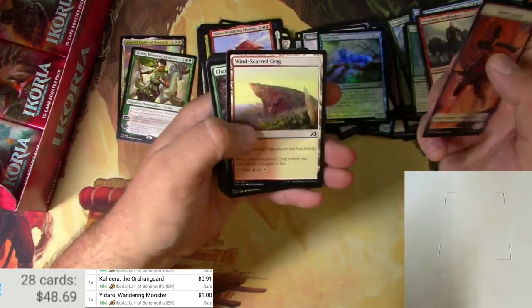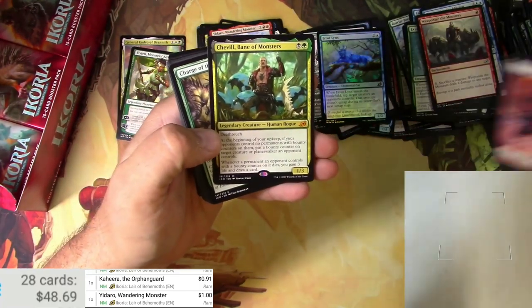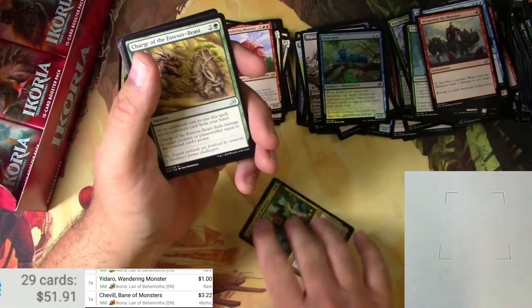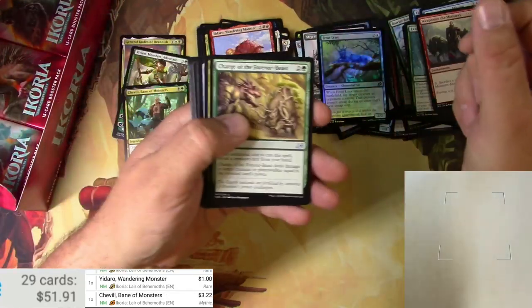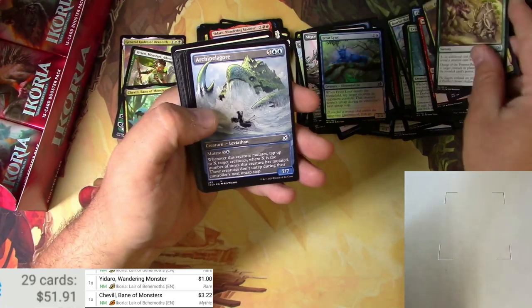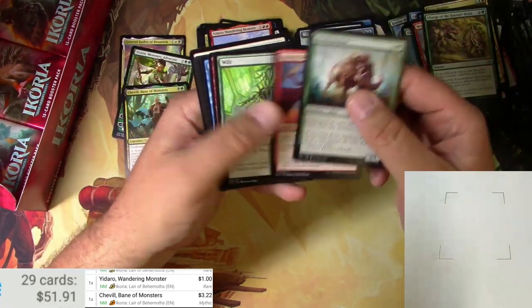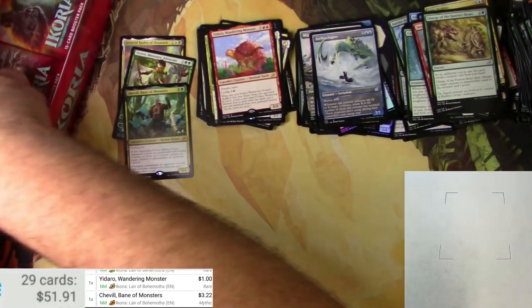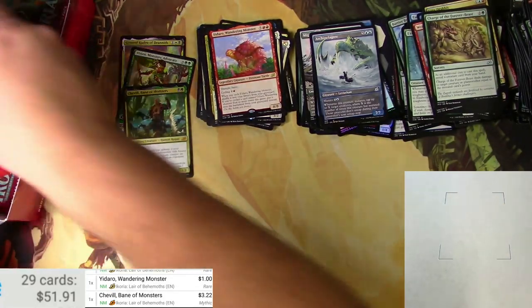Human soldier, Windscarred Crag, and a Cheville Bane of Monsters — there's our third mythic! It's a three dollar mythic. Got an Archipelagore alternate. Okay, two more mythics please out of this box.